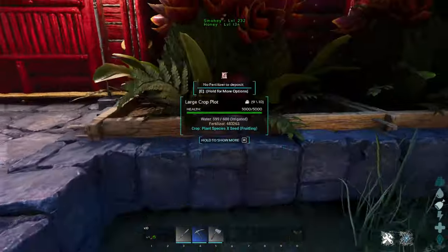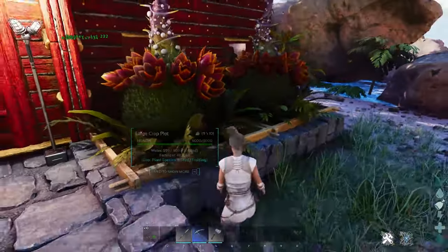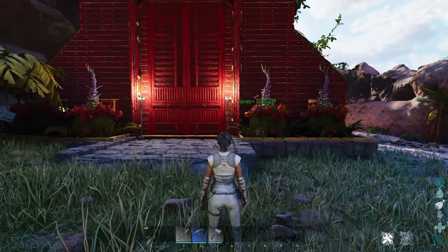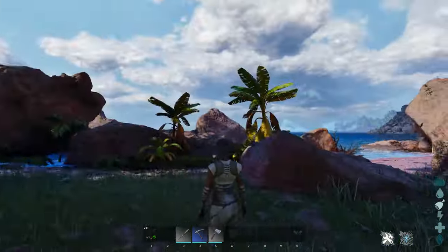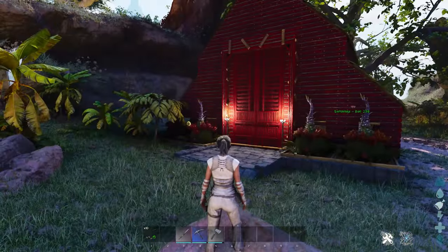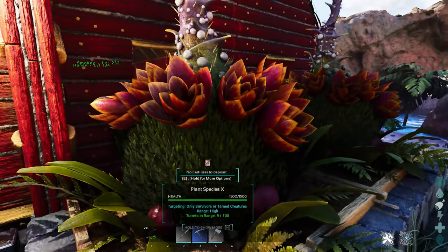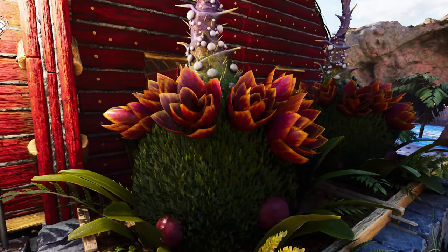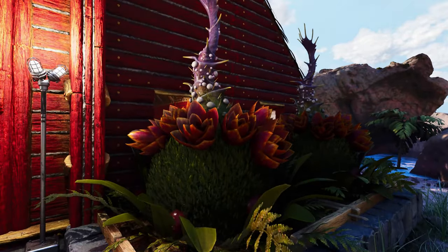I'm using Plant Species X for decoration. You can also use them to protect your barn. I had to turn them off and put them into sleep mode because they were killing all the little dodos coming around here. But if you have dangerous animals like raptors and things like that, you could use these to protect your barn. It also adds beauty. I really wish it wasn't quite so dark because I wish you could see the detail on these. Isn't that amazing? That is just really beautiful — how they did these plants.